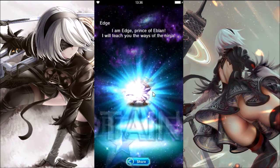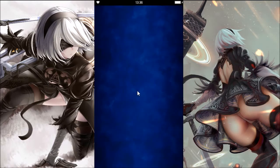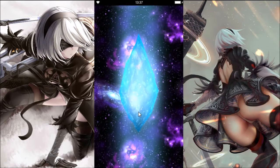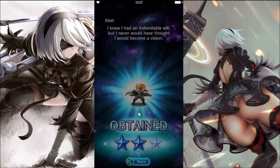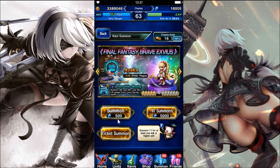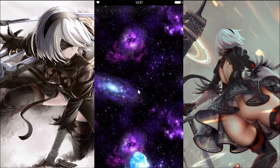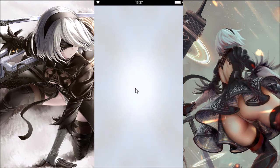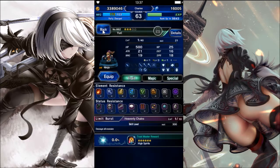Moving on. Come on, give me Ayaka! Oh my god, come on. Let all the blue crystals come out first, then afterwards it's gonna be the gold and the rainbows, right? Come on, come on — we got the first banner unit, nice.